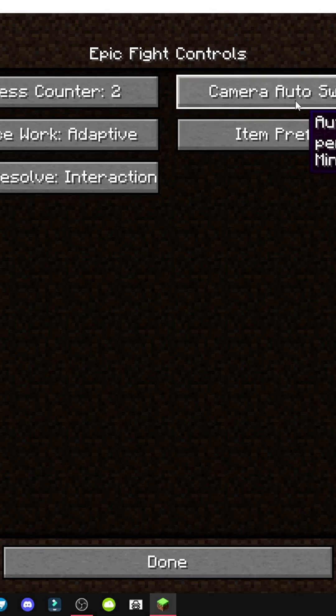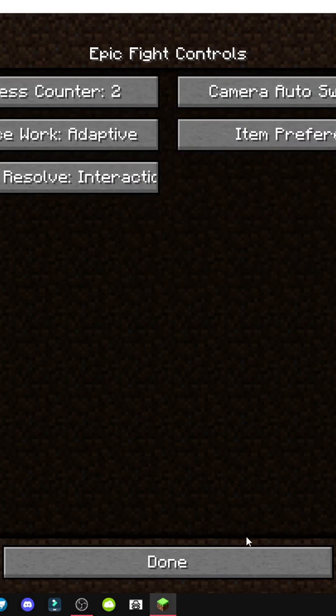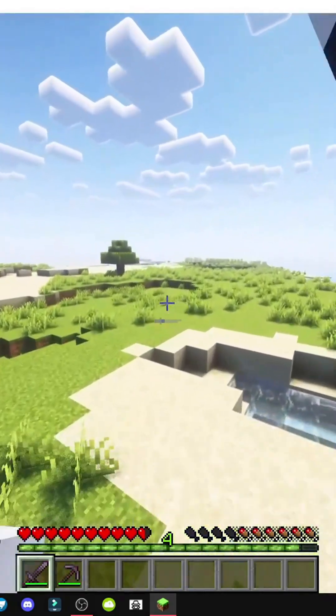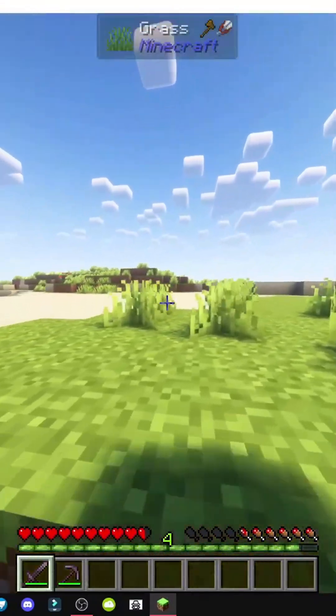Then we have controls like camera auto switch off and long press counter. There's a bunch of things we can tweak. We can modify the mod's effects if we don't like them — these options are fully customizable.